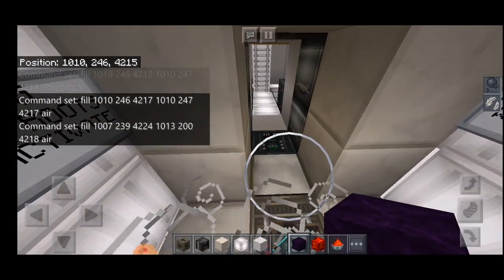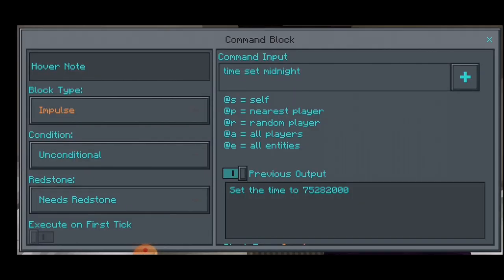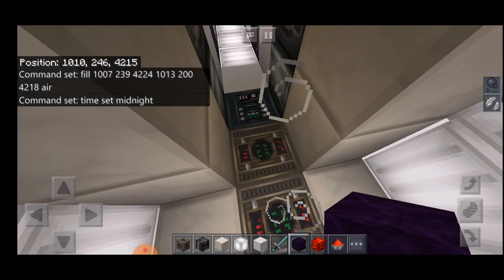Underneath this pressure plate I have a command which sets the time to midnight when someone steps on the space station. That is because you want to make sure that when you look outside you can see stars and the moon — you don't want to see the usual blue sky from earth. I have placed these command blocks all around the floor of the space station so that you never have daytime. For this to work you need to have cheats set to on, so you can't have achievements, but you can build lots of cool stuff.